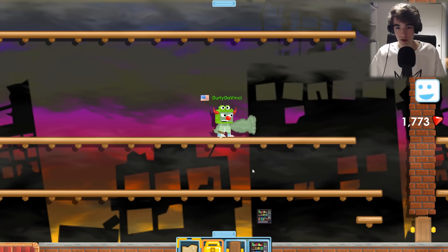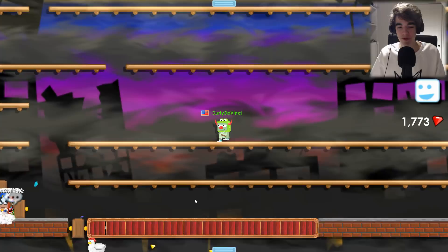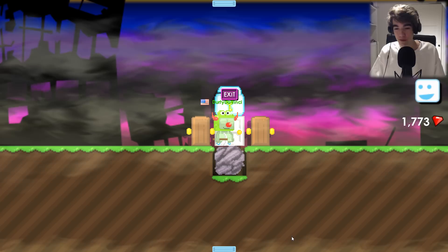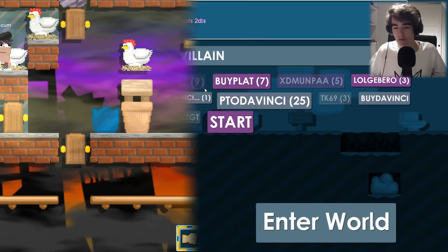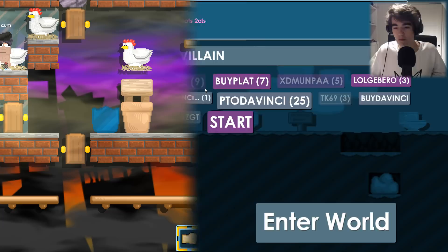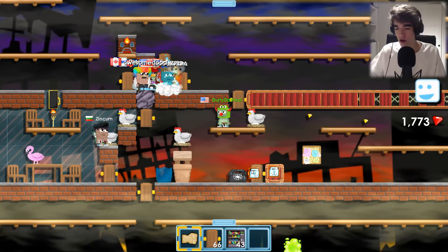Okay, I got 43 vending machines — about what I expected. I'm now in a world called P2DaVinci Villain; a friend told me I had this world locked with a diamond lock, so that's another free diamond lock. That brings the total to 285 diamond locks. Still probably not enough to buy the DaVinci wings, but every diamond lock helps.